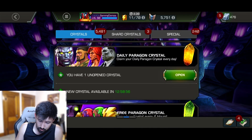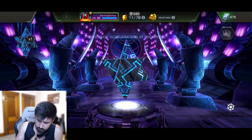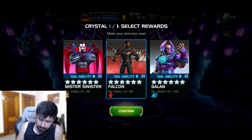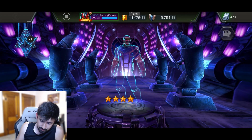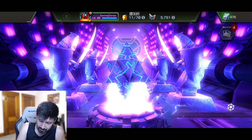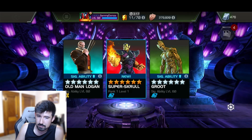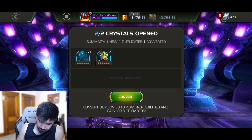Now we can open the Nexus crystals. Sorry, the baby was making some noises. First one: Sinister, Falcon, Galen. I think Falcon gets more out of it, so we'll go Falcon. Hello Falcon, get off my screen. Last one: Old Man Logan, Super Scroll, or Groot. I don't like any of these, but we'll choose Super Scroll — he's new I guess. I probably should have just gone with the dupe to get some seven-star shards, but it's no big deal.